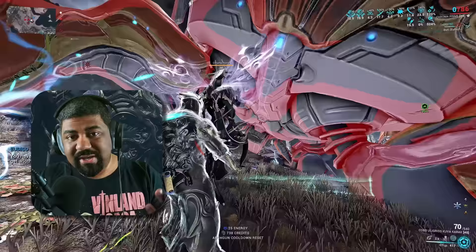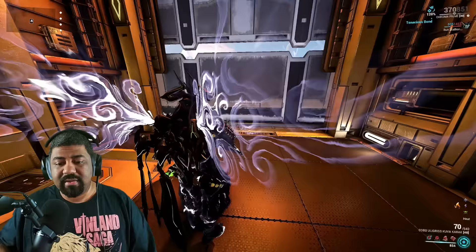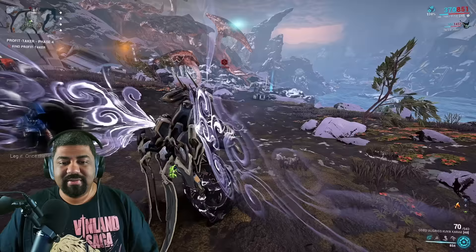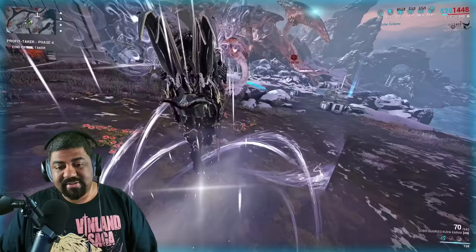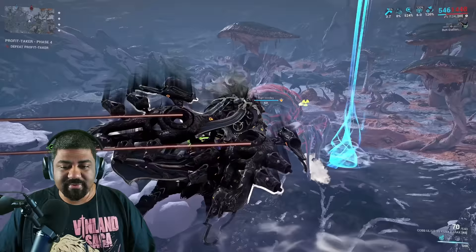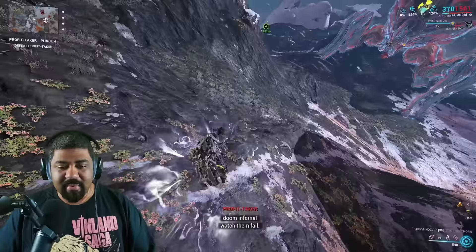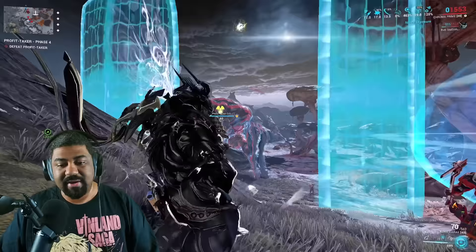Now let's go over Profit Taker mechanics and why we use certain weapons. I'll hunt it step by step so you get a visual representation. When you exit, nothing happens until you get a red marker indicating Profit Taker has spawned. I do two Void Slings using Madurai to snapshot the strength buff to Eclipse and Elemental Ward — this stays active even while Archwinging. Notice the Profit Taker is covered in a shield and has a damage type on its forehead, for example Radiation, meaning it only takes damage from that element. You must match your weapon to whatever damage type appears.